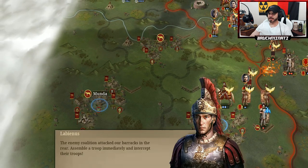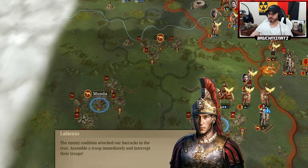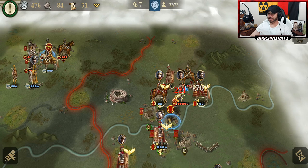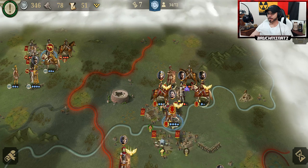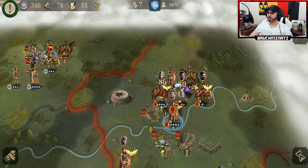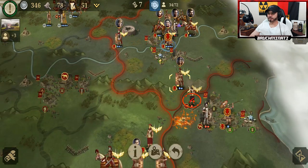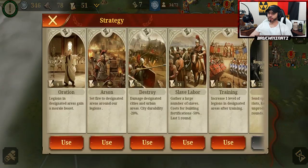The enemy coalition attacked our barracks in the rear — assemble a troop immediately and intercept their troops. Good luck on that. I have yet to see the other two targets we have. I'm thinking I can probably kill 30 units — that seems reasonable. But holding four strategic points? Probably not gonna happen. I can maybe hold three of them.